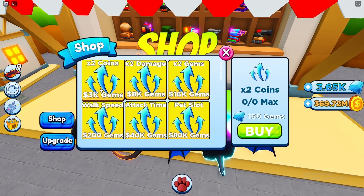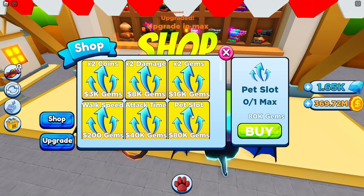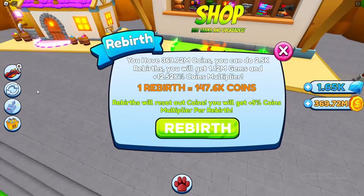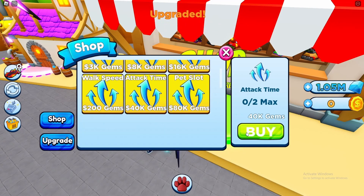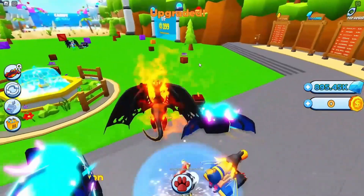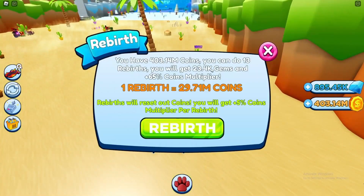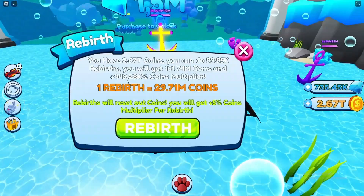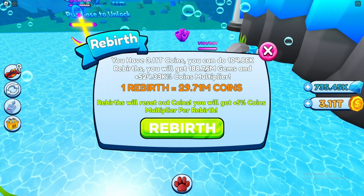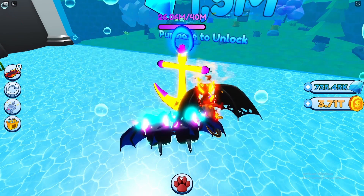Wait - I completely forgot about these upgrades! Two times coins, two times damage, two times gems, walk speed 200 - that's cheap! How many pet slots can we get - one. Rebirthing now to get those. We get three times coins, two times damage, two times gems, a tag, and a pet slot - this is insane! That would make sense how people are doing so much damage and hitting so fast. A rebirth now costs 23k gems. This is much better - getting a lot of gems now: 188 million to 224 million and 40 million on these!